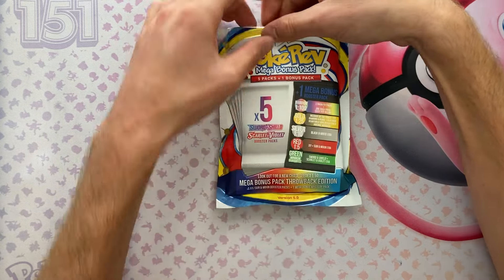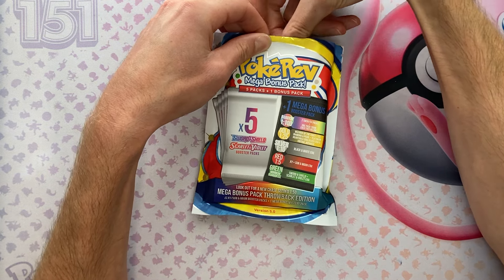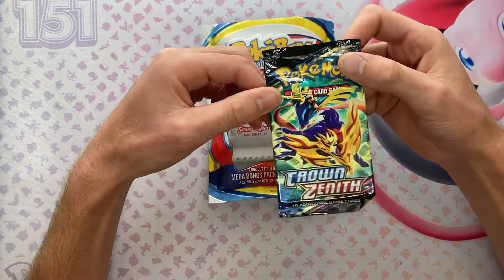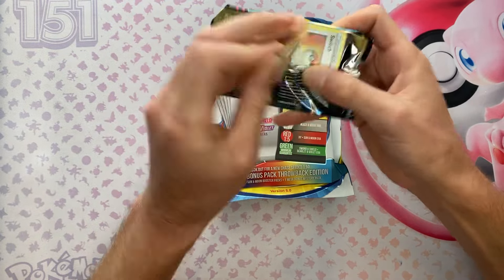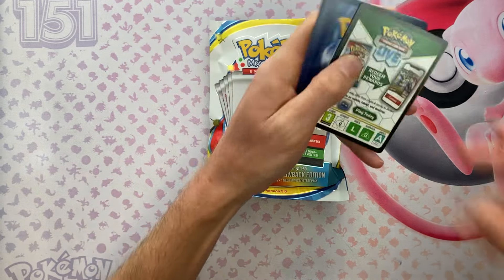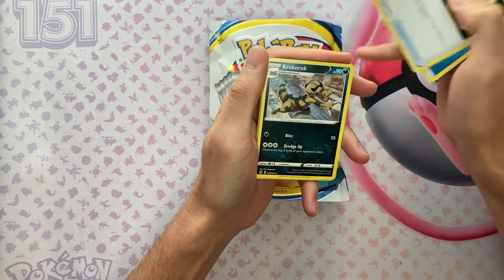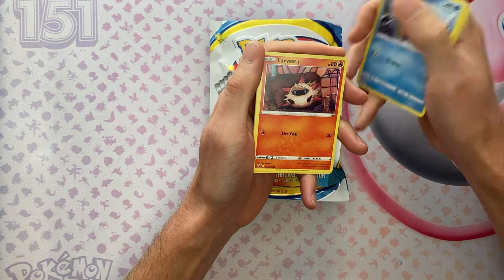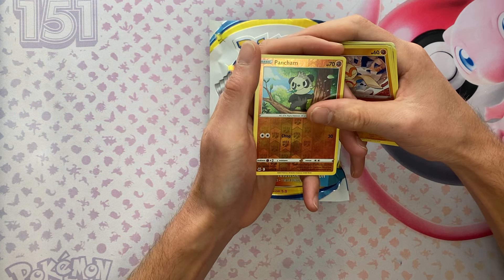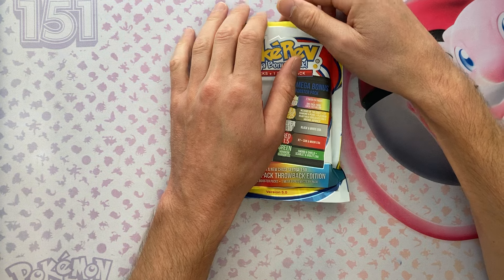First things first, let's get the packs out. First pack up - unfortunately this is not a rainbow tier as I can feel, but we still got that 1 in 50 chance. We did not get the 1 in 50, but we're starting off with some Crown Zenith, which is not a bad set. Let's see if we can't get any bangers. Crown Zenith: Water Energy, Energy Switch, Crocorroca, Lunatone, Switch, Snow Runt, Larvista, Tangela, Galarian Gallery... Reverse Holo Pancho. First pack magic in 3, 2, 1 - just a non-holo Pangoror. It's a panda, it's a big panda.